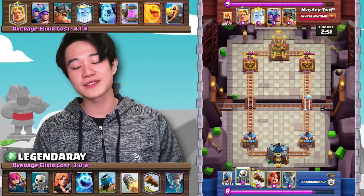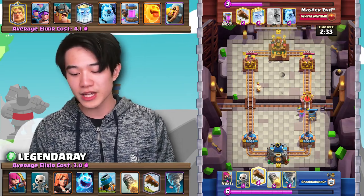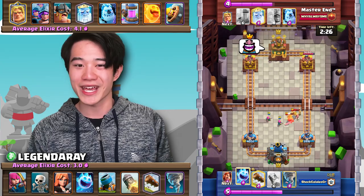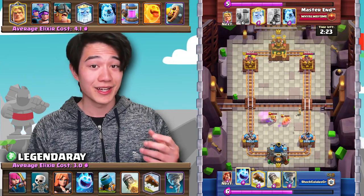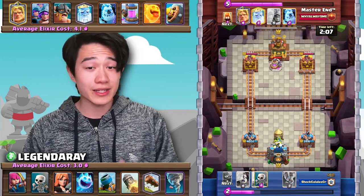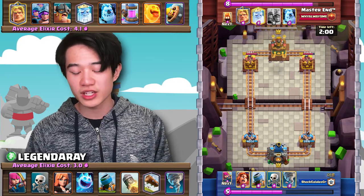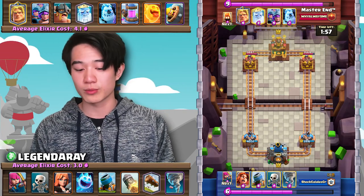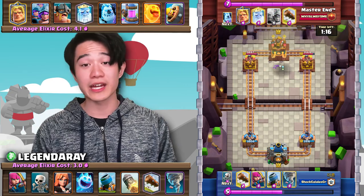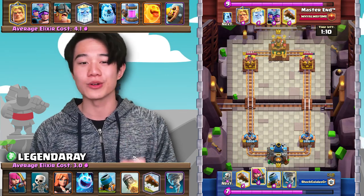Next up, we're going to be playing against a 3 Musketeer deck. 3 Musketeers has been quite popular recently with the buff of the Elixir Collector. Eren again is very, very aggressive with the Mortar. Unfortunately, a set of Elite Barbarians are going to just absolutely take everything down. Nevertheless, we do get one Mortar hit. The next important note is to always Rocket out the Elixir Collector — it is a minus one trade, but it's still better than letting the opponent's Elixir Collectors run free. We're not too worried about 3 Musketeers because we have enough ground control with the Mortar, Valkyrie, and all our spells.